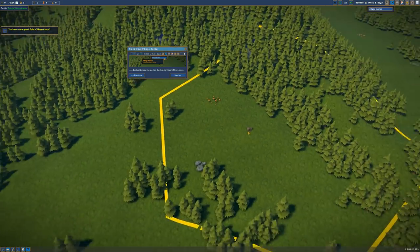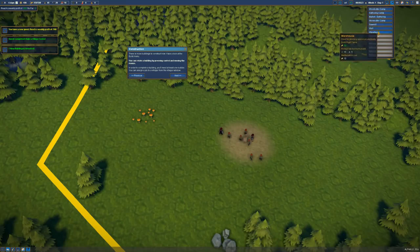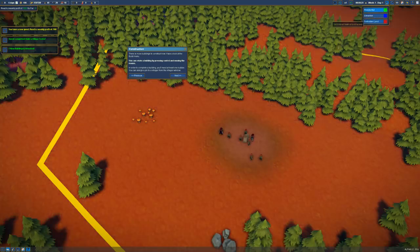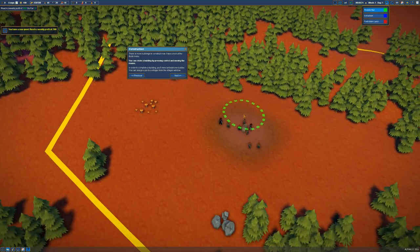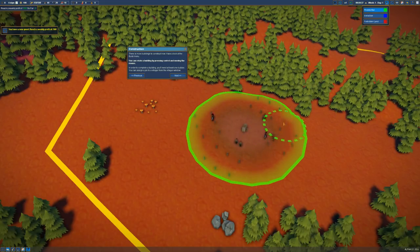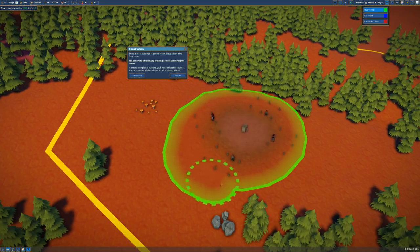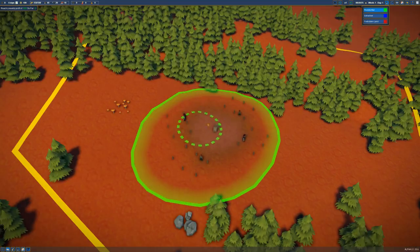So now we've got to place our village center — I'm thinking right here. You may notice there's no houses you can build, but there is the Lord's Manor. We can build a residential area, so I'm going to build that around them. Look how cool this is — they just go start to build right away. We've got four different houses for the four villagers. We did the zoning and we've got good luck.